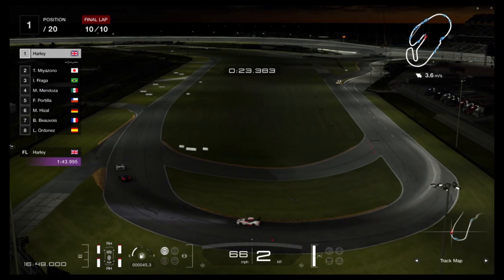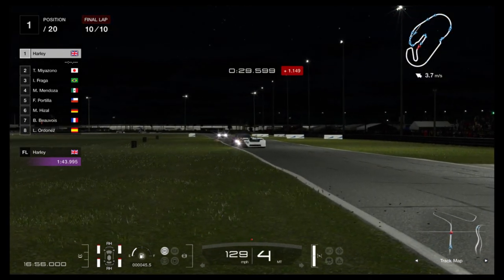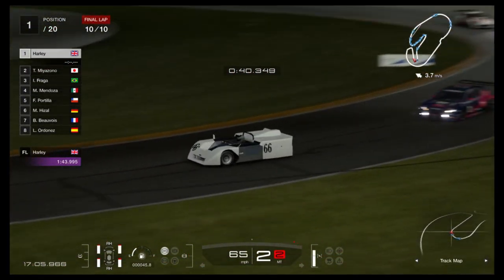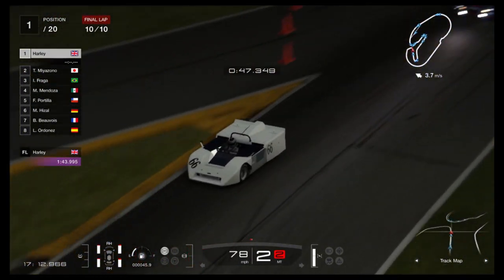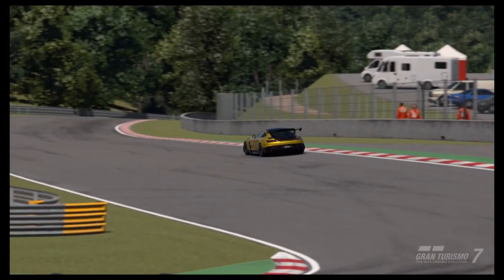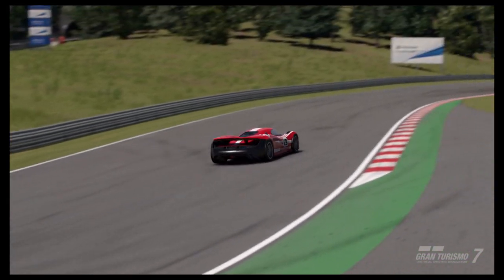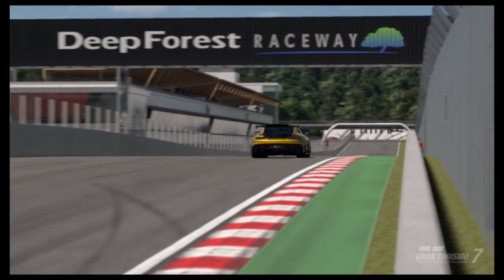That brings us to the final part of this video — is it still competitive at the 800PP level compared to other cars around that mark? The final experiment is a lap time comparison where I take four different cars, all around 800PP, around Deep Forest. The cars are: the Chaparral 2J, a fully tuned road car — an AMG GT Black Series with 1000 horsepower — a Group 2 car, and the Porsche 917 Living Legend. All running on racing hard tyres to reach a similar PP level, with 5 laps of Deep Forest to set the fastest time possible.